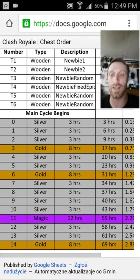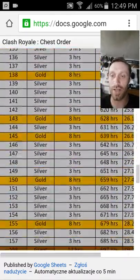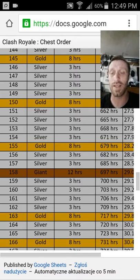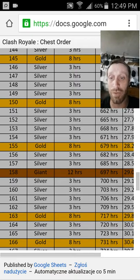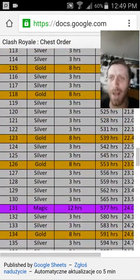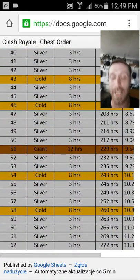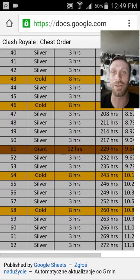So then you can come back to the list. Say if I just got a giant chest, I've got to find all the giant chests on the list and after that giant chest is open, match up and see where you're at. So if I get four silver chests and then a gold chest, I know I'm right here in the rotation. But if it's not matching up, find another giant chest slot — say if you got two silver and a gold and then three silver and a gold, that means you're right here in the rotation.